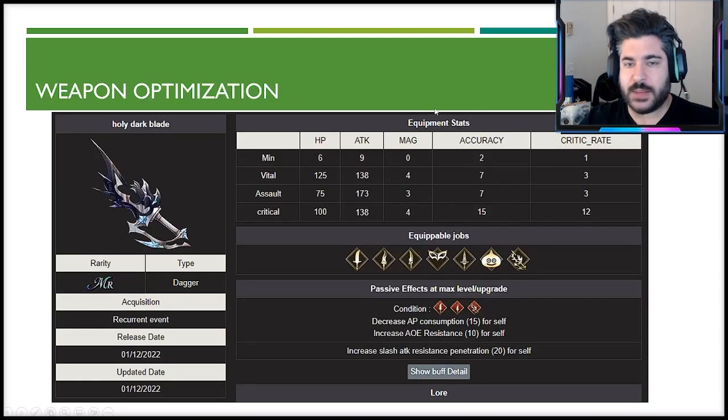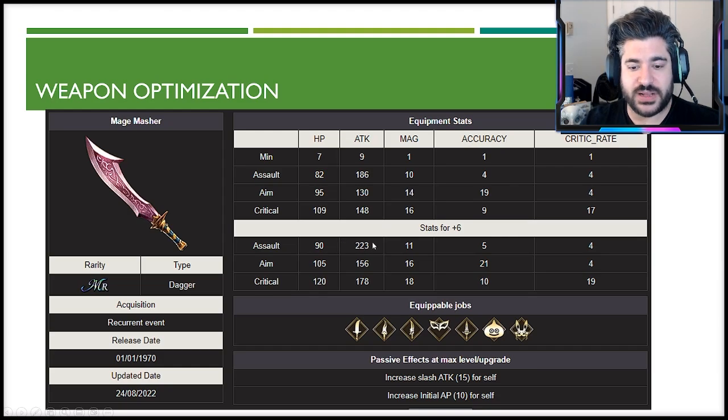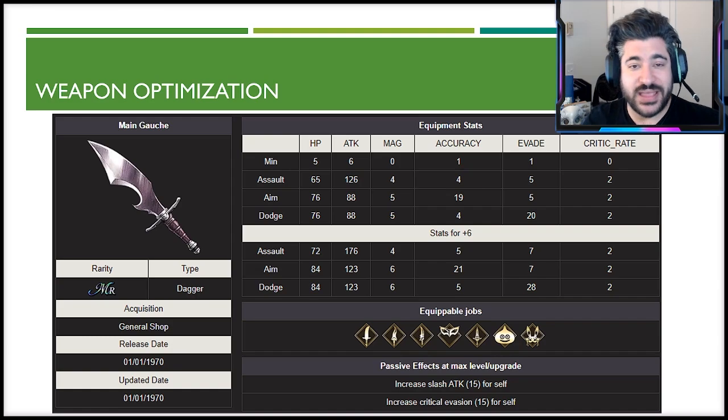For weapon optimization, the recommended dagger gives AOE resistance of 10, decrease AP consumption of 15, and slash resistance penetration of 20 — higher than what you'd get from a truststone passive. Going from 10 to 20 penetration is more impactful than going from 50 to 60 due to the underlying math. The alternative is the Mage Masher for an assault build — more attack but losing survivability and AP management options, with only 10 initial AP. For fun, the Main Gauche has 28 evade and slash attack for a niche evasion build, but this isn't a real recommendation.